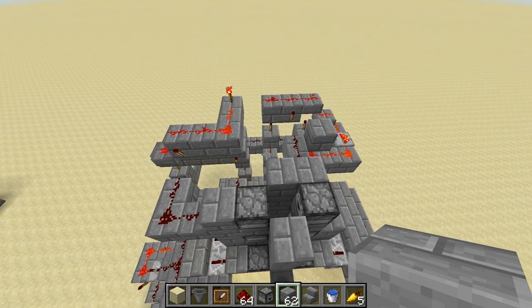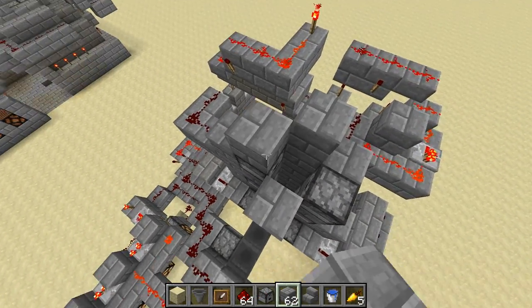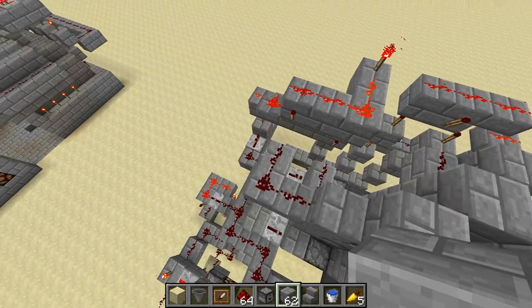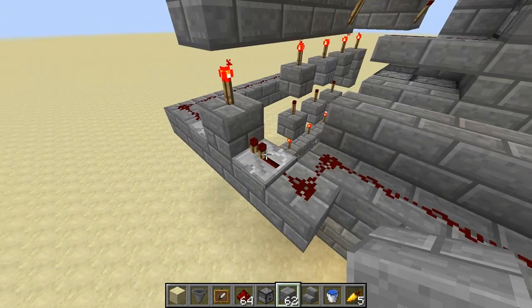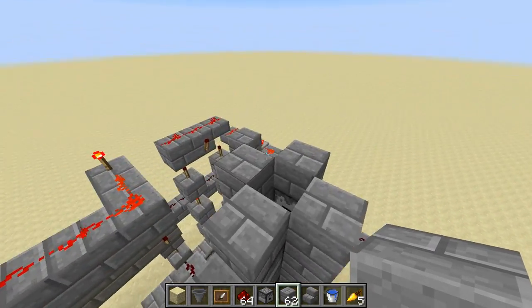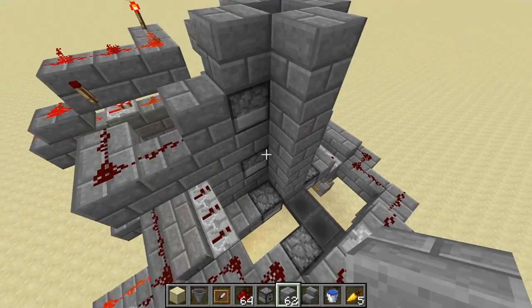A couple things I forgot: you should make one more layer over here to make sure that the items don't rest on top and they just fall down the chute cleanly. And you should change this repeater down here to three ticks to make sure it has enough delay to ensure the modifiers come in after the main ingredient.